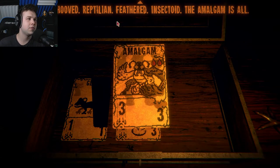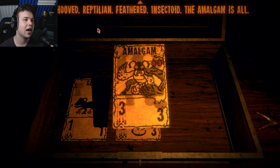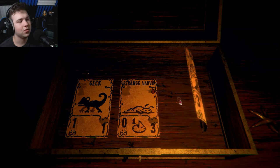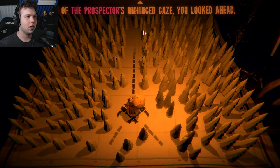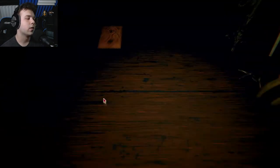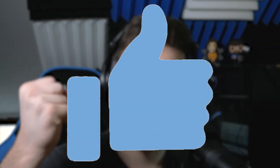Your lives are restored - choose carefully. We have a gecko, a strange larva that was really powerful but distracted me last time, and the amalgam - it's all types: canine, hooved, reptilian, feathered, insectoid. I want to take it just because it's ridiculous. If I can last two turns the larva does so well making comebacks. I have to take the strange larva. Free of the prospector's unhinged gaze you look ahead. Let's pull a card real quick. Thank you guys so much for watching - if you like this video go ahead and smash that like button for me. If you're new here don't forget to subscribe. I've recorded three episodes already and you guys haven't seen a single one - let me know in the comments. Thank you again and I'll catch you in the next video.